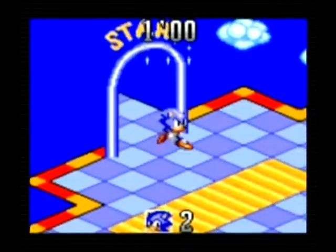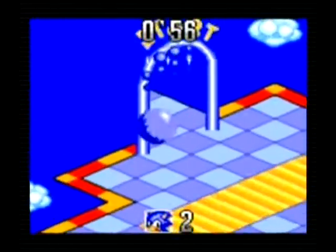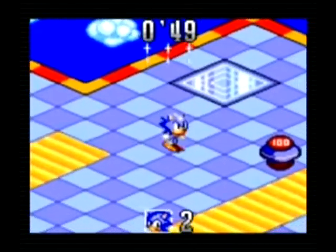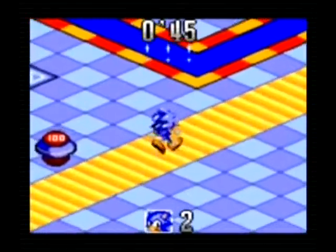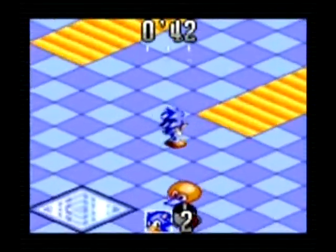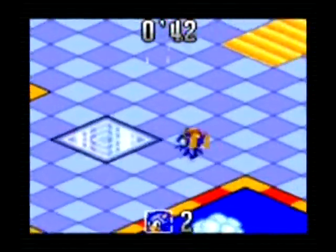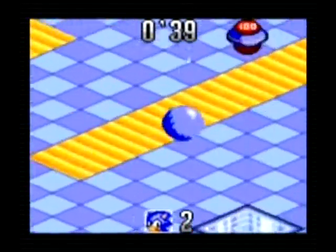The premise behind Sonic Labyrinth is that somehow, at some point, Dr. Robotnik — or Dr. Eggman if you prefer — was able to replace Sonic's shoes with specially designed speed-down shoes that impede Sonic's ability to jump or run fast. However, these shoes do not impede Sonic's ability to spin dash, or walk at a leisurely pace, or breathe for that matter. So Sonic is off to find the Chaos Emeralds by beating 4 bad bosses to remove the shoes from his feet so that he can run fast and control well.